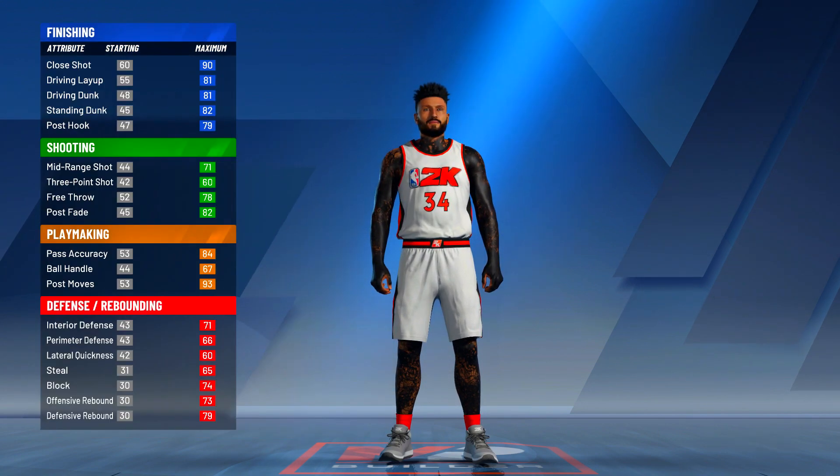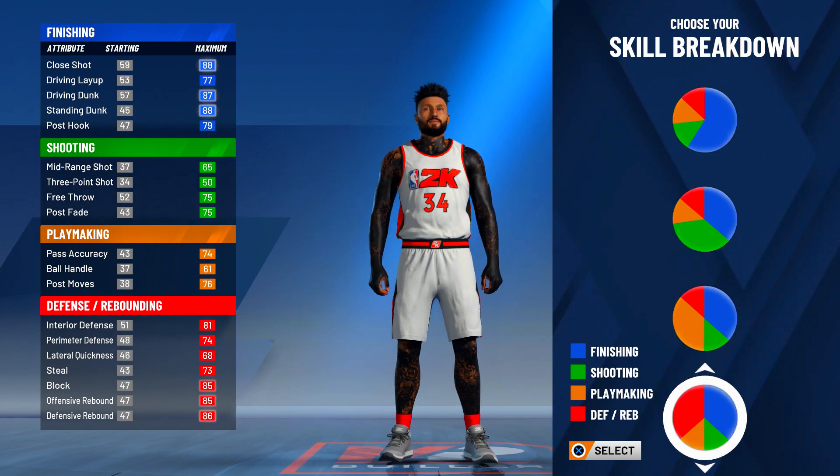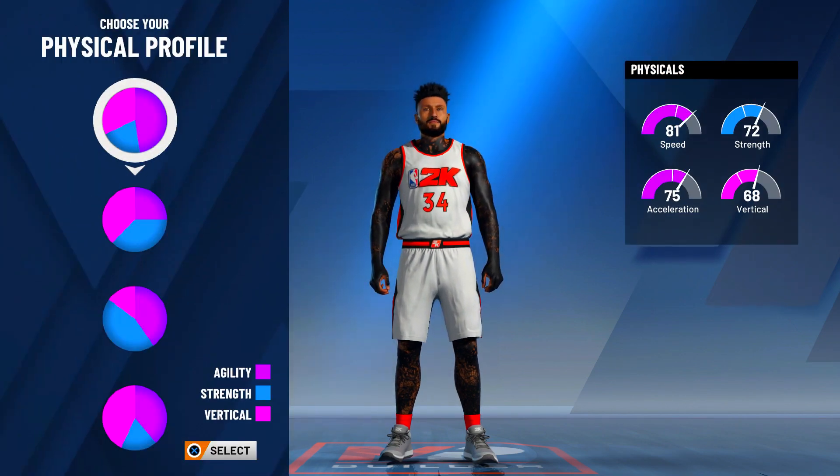For the skill breakdown pie charts, you want to go all the way to the bottom and select the one with the most red — the most defensive rebounding. Click that one. Now for the physical pie chart, some people debate between two or three different options for this build.